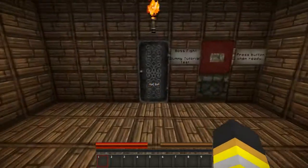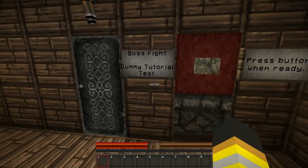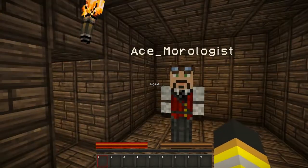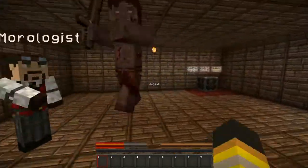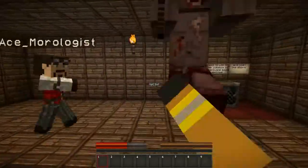Let's go to the tutorial room. Boss fight dummy tutorial test — press button when ready. Are you ready? I'm ready, I'm prepared to do this. Let's do it. Hi-yah! Oh crap! There's a guy. How dare you — kill the guy. Zombie, zombie. This will be much easier when we have weapons.